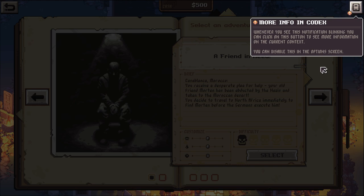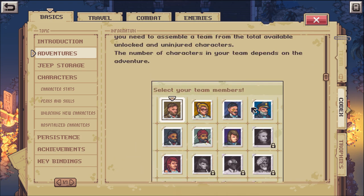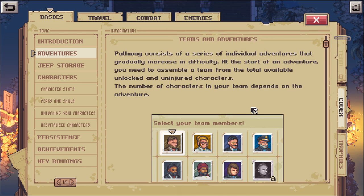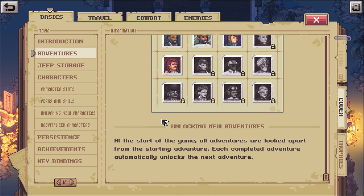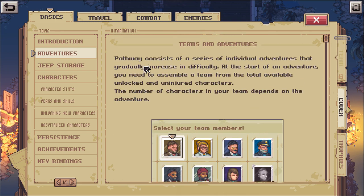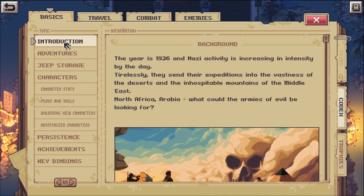Whenever you see this notification blinking, you can click on this button to see more information. Pathway consists of a series of individual adventures that gradually increase in difficulty. At the start of an adventure, you need to assemble a team from the total available unlocked and uninjured characters. The number of characters on your team depends on the adventure. Start a game — all adventures are locked apart from the starting adventure. Let's look at jeep storage and characters.